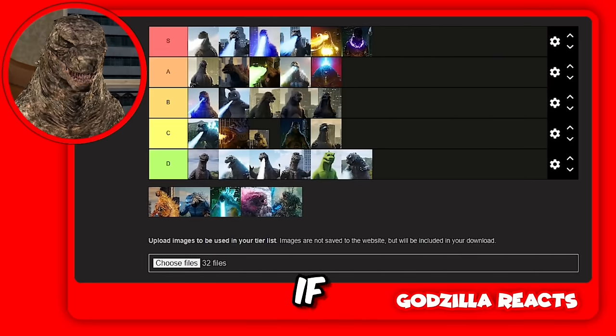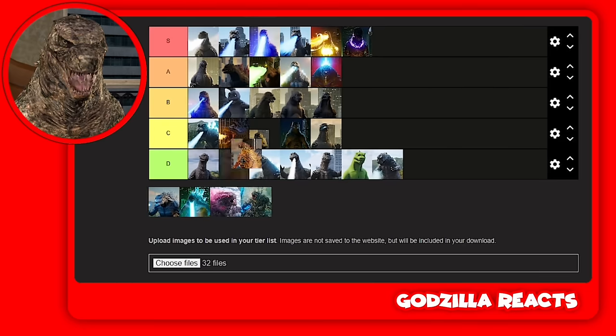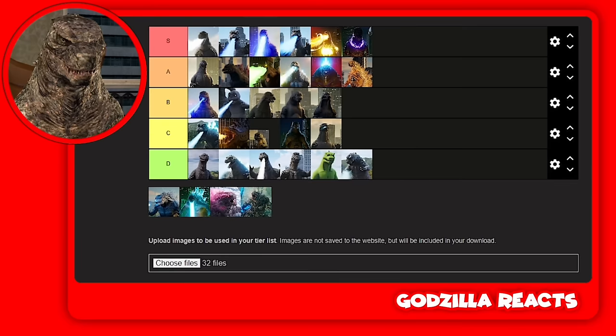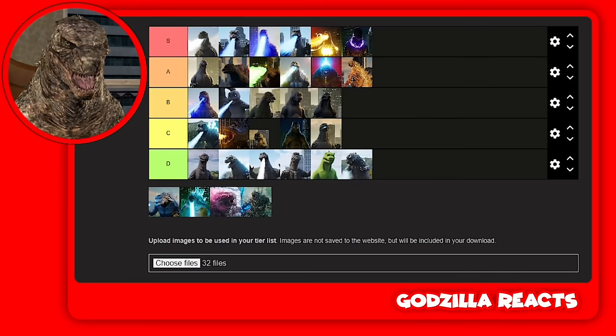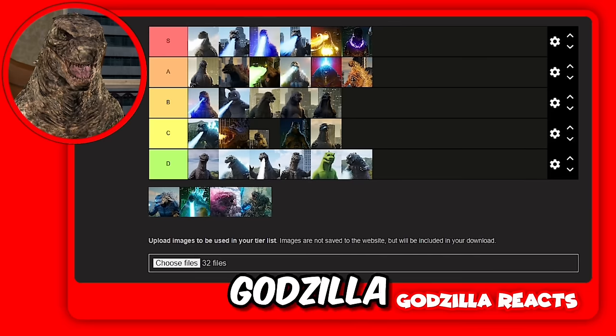I don't know if he actually has an atomic beam, so I'm gonna go with Godzilla 2019's atomic beam and give him an A. There's nothing special about it — I mean it couldn't even destroy anything. I know he was fighting Ghidorah and Ghidorah was very strong, but I wish it just destroyed Ghidorah. Then Godzilla Earth.